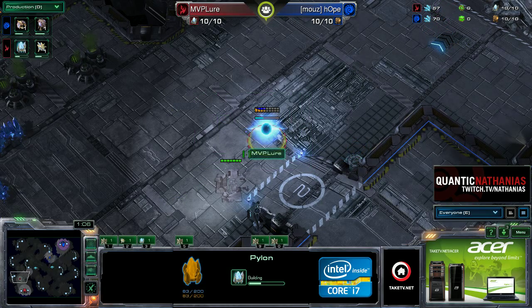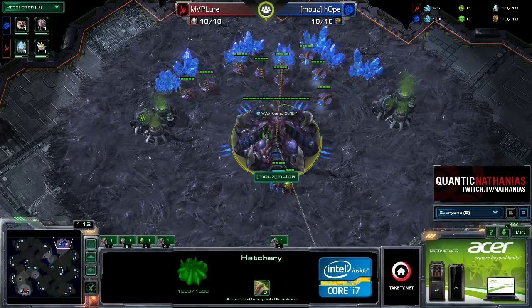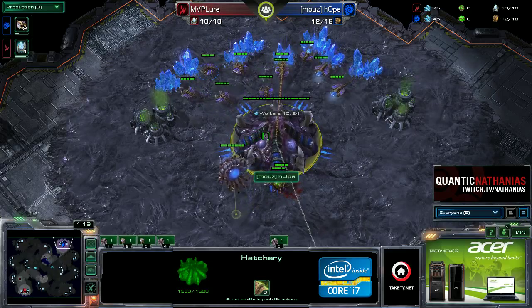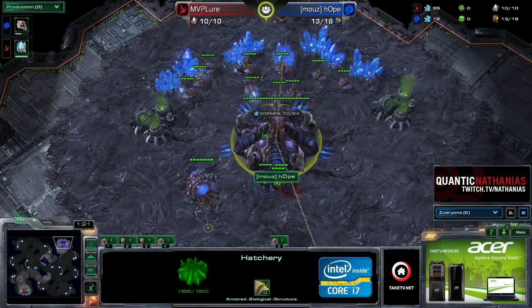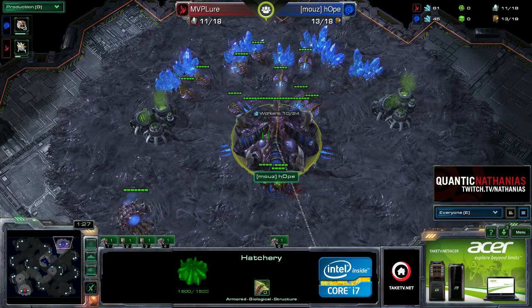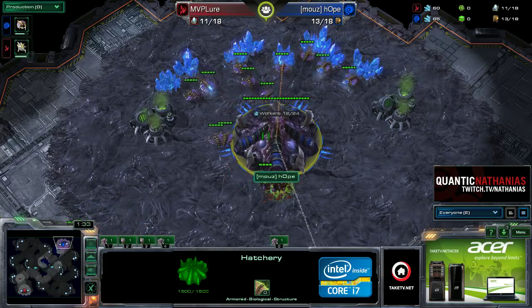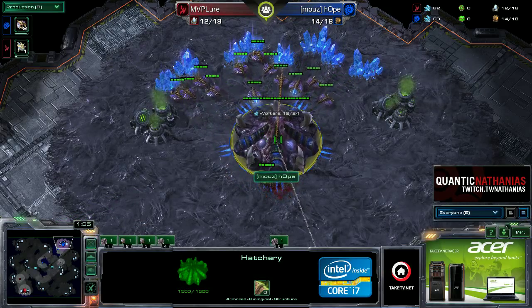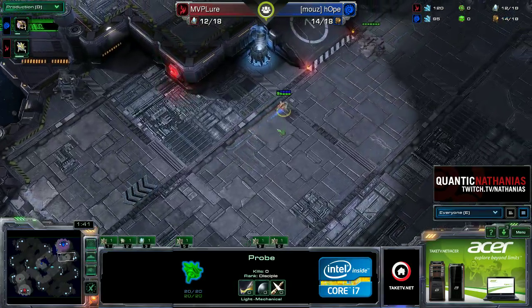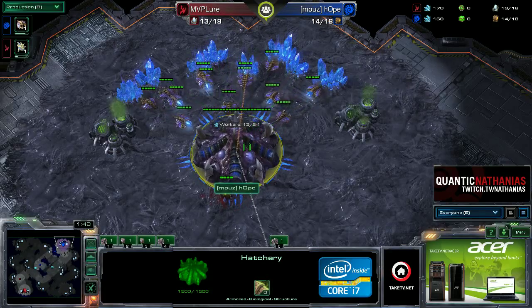A pylon is positioned for a fast expand. PvZ on this map — Daybreak — the classic Protoss versus Zerg split map struggle from Wings of Liberty brought into HotS. We usually don't see too much of that, which means we should have a pretty high-octane, interesting game. The probe is going to come in here and scout now for Lure, while Hope continues to drone.